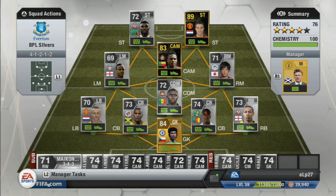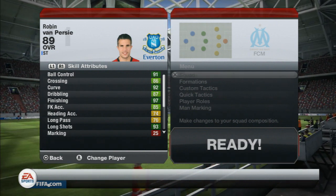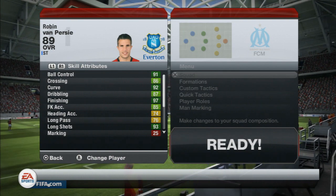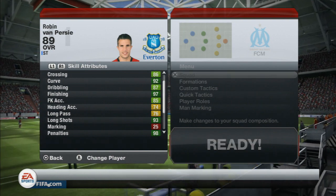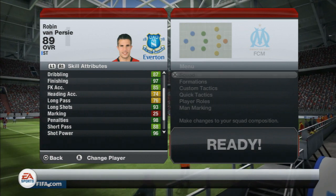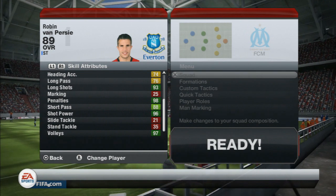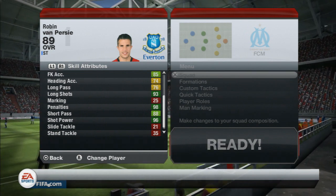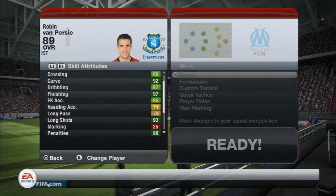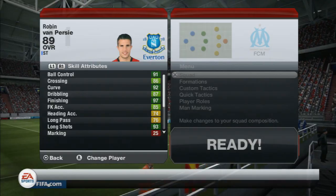Let's have a look at how his in-game stats affect things. Initially you'll see 91 ball control, 92 curve, 97 finishing, 87 dribbling, 86 crossing, 93 long shots, 98 on the penalties. He's got great shot power at 96. Overall these attributes lead you to believe he is a very good striker of the ball. He has good balance, good control — the ball control, the curve, the crossing, especially the finishing and the long shots.